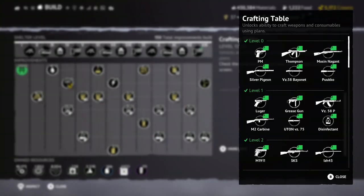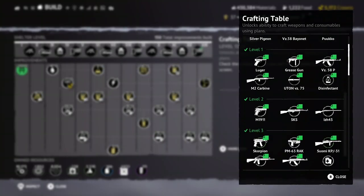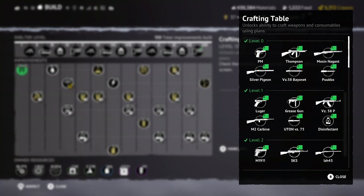So without further ado, let's go ahead and jump right in. There are three things that I would focus on right from the get-go. Number one, your crafting table.